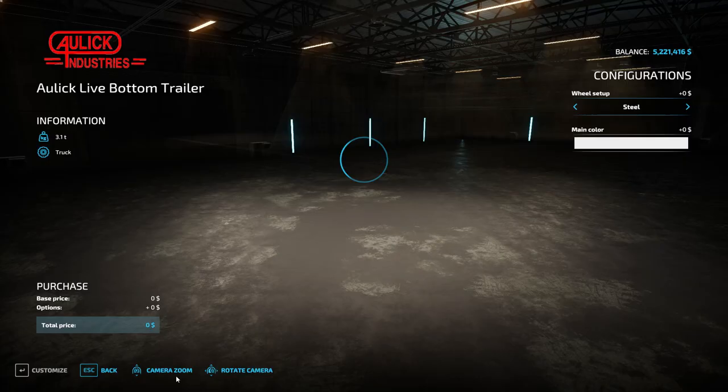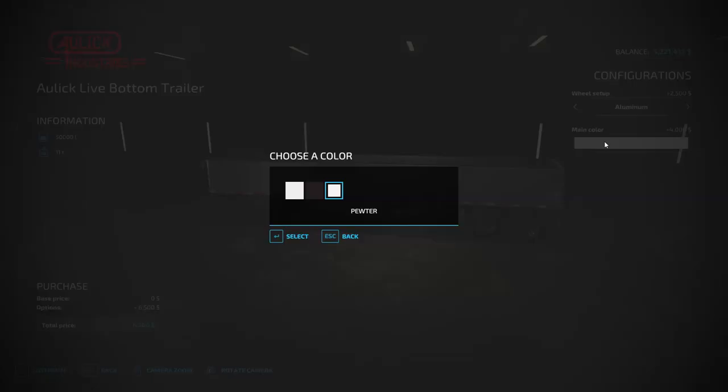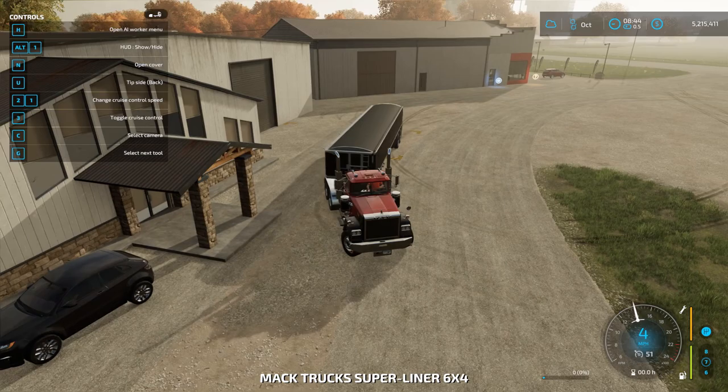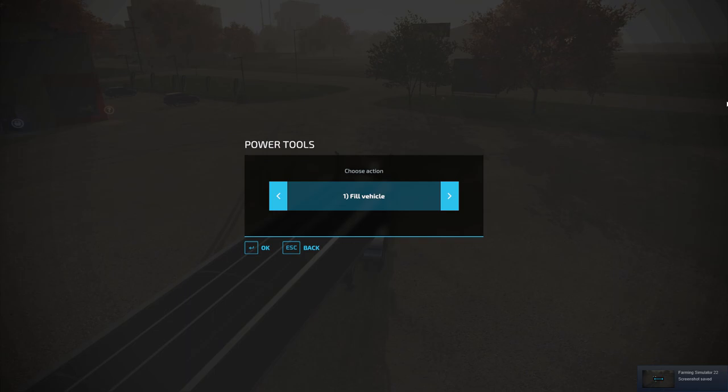Let's go ahead and customize this. Steel wheels, aluminum — we can go aluminum. Main color: we can do white, black, or pewter. I don't like pewter. Black will better match the truck we're driving, so we'll go with black. Open cover, tip side, back grain door. This trailer can hold a ton of stuff: wheat, barley, oat, canola, sorghum, olive, sunflower, soybean, maize, potato, sugar beet, sugar cane, seeds, forage, chaff, wood chips, silage, straw, snow, road salt, lime, stone, mineral feed, fertilizer — you can practically carry anything. We're filling this sucker up with stone.